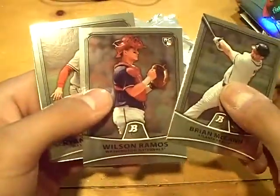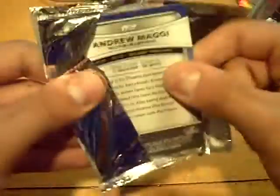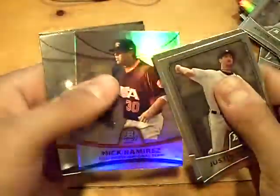Rookie Wilson Ramos for the Nationals. Two four-packs to go. Andrew Kashner, Cubs rookie. Austin Jackson, Tigers rookie. Three packs left. That one's definitely the hit — it's a brick compared to this. Refractor, Nick Ramirez, Collegiate National Team at $9.99.